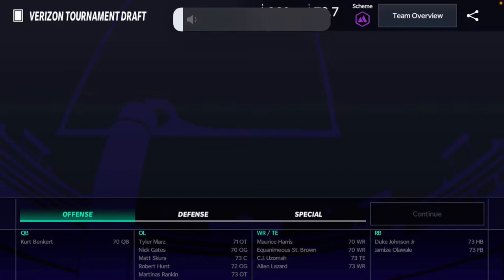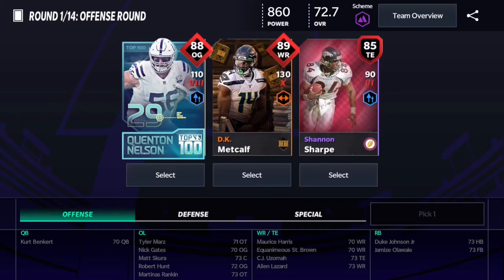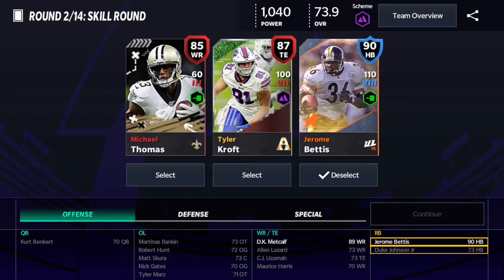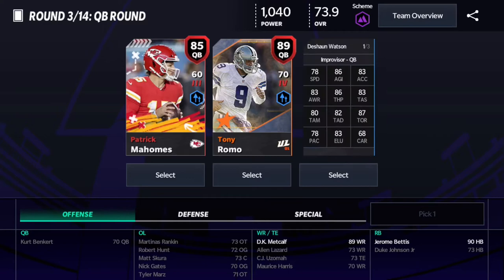Without further ado let's head into the draft. The base power is 1,860 — that's the way everyone starts with a 72.7 overall team. In the first round we're gonna get DK Metcalf, 190 power — that's solid. Next up we're gonna get Jerome Bettis with 110 power. The quarterback round might not be the best but we're only gonna get 100 power — Deshaun Watson.